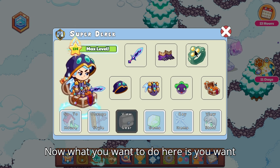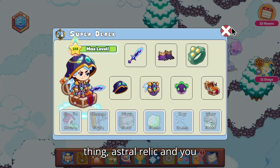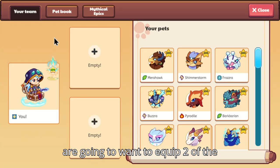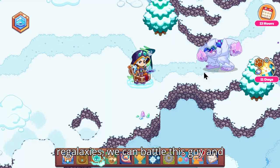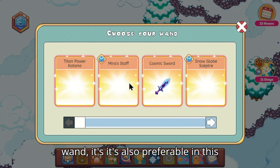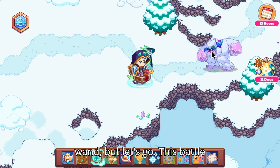For this boss, you want to have an Astral Relic equipped, and you're going to want to equip two Regalaxies. Now that we've got our two Regalaxies, we can battle this guy — it's super easy. For your wand, it's also preferable in this battle to switch to the Celestial Wand. Let's go.